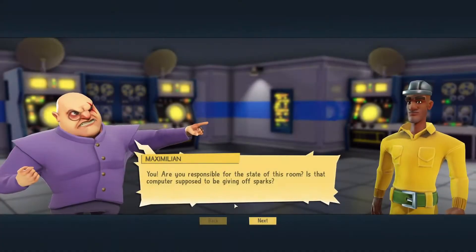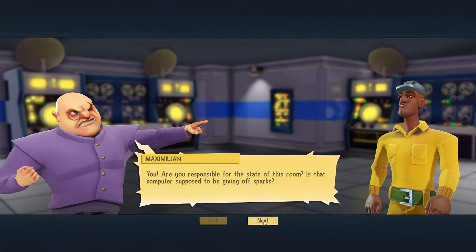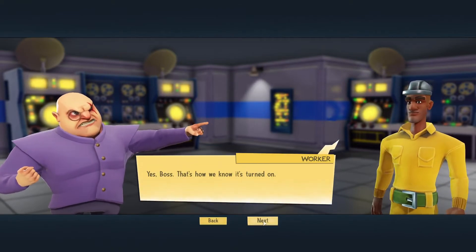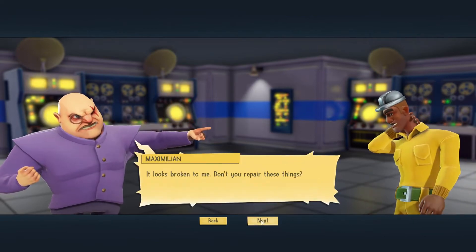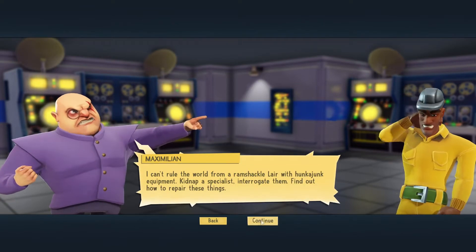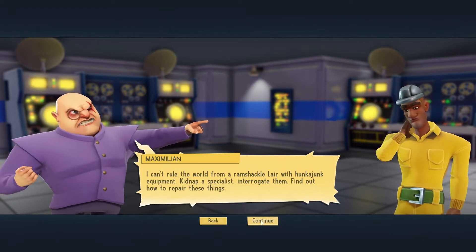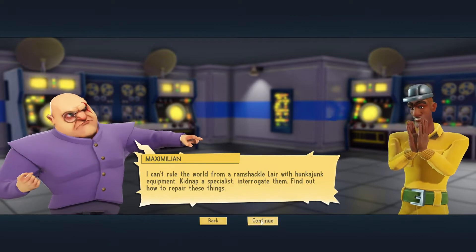Are you responsible for the state of this room? Is that computer supposed to be giving off sparks? Yes boss, that's how we know it's turned on. It looks broken to me. Don't you repair these things? We try, but it hurts — the sparks, you see. I can't rule the world from a ramshackle lair with junk equipment. Kidnap a specialist, interrogate them, find out how to repair these things.